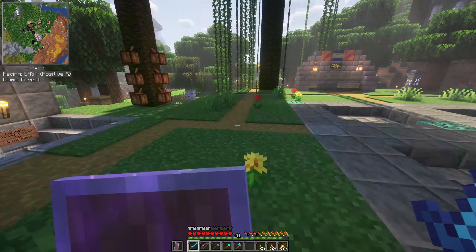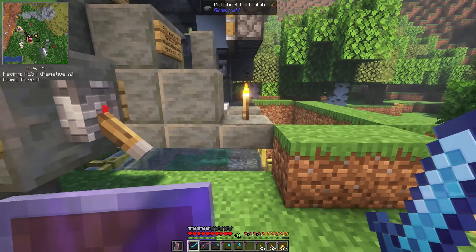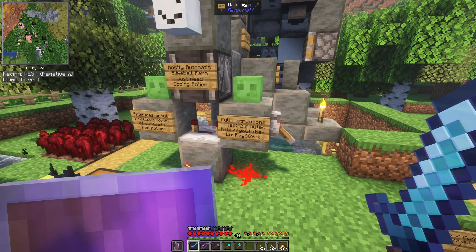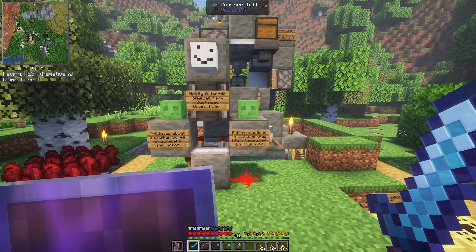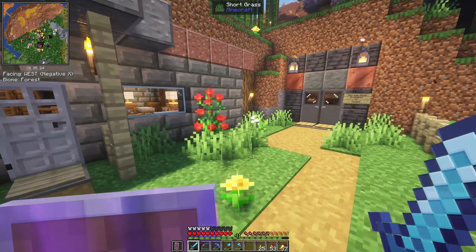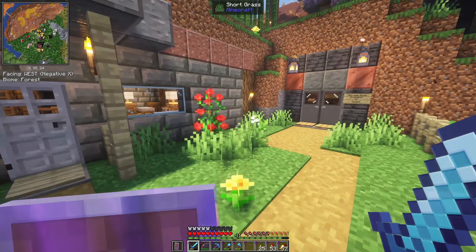We have farms dotted around here — pigs and cows. There are double fence gates, and I think Creeping Jesus was building that — I know he did a lot of stuff around spawn. We also have an oozing slime farm here that Truzz built. I'm not going to attempt to use it because I'll probably break it, but there are video instructions on how to utilize it. If you need slime balls, this is where you get them.